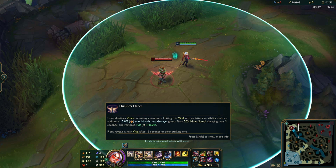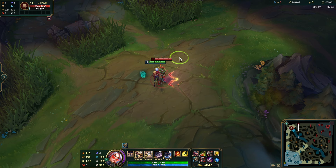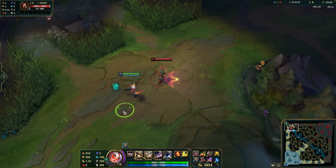Now let's talk about Fiora's abilities. Her passive is Duelist's Dance. Fiora identifies vitals on enemy champions — hitting a vital with an attack or ability deals an additional 15.8% max health true damage, grants Fiora 50% movement speed decaying over two seconds, and restores 100 health. Your playstyle as Fiora lives and breathes around this vital.